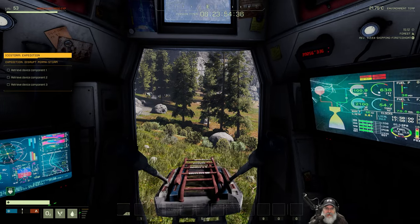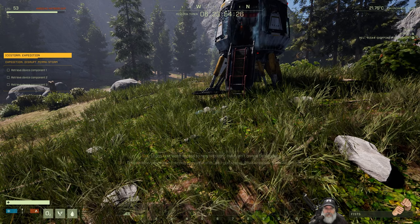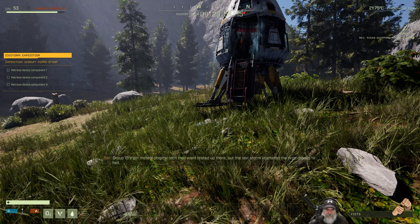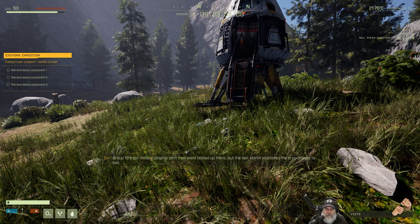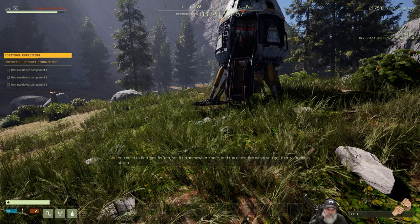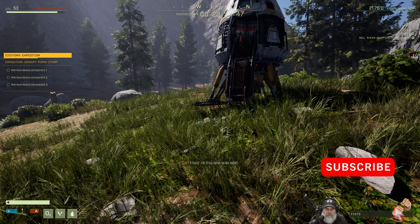All right, welcome back everybody to Icarus. I'm Old Guy Gaming and we are starting the Ice Storm Expedition. Group 15's got meteorological tech they want tested up there, but the last storm scattered the drop drones to hell. You need to find them, fix them, set it up somewhere safe, and run a test fire during a storm. Good news is, looks like terraforming threw the region into some kind of storm loop. Check your map for markers.